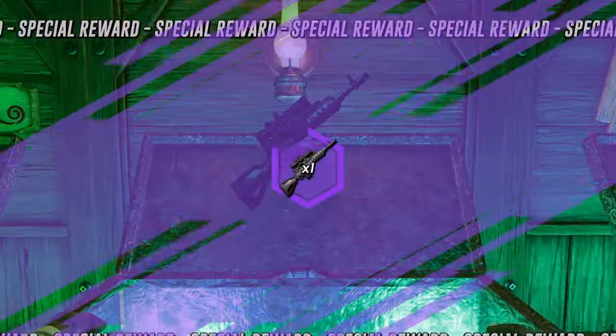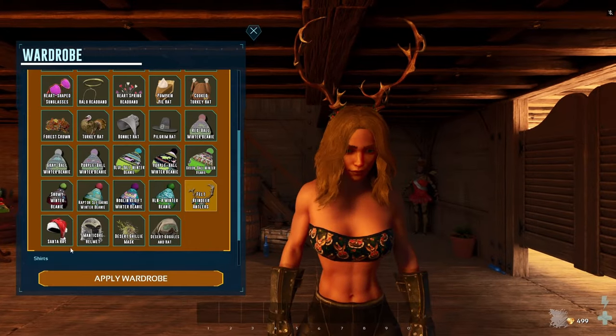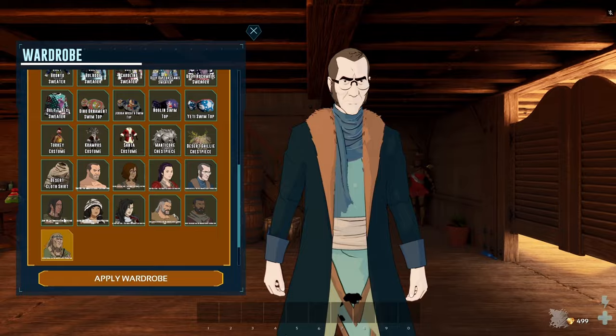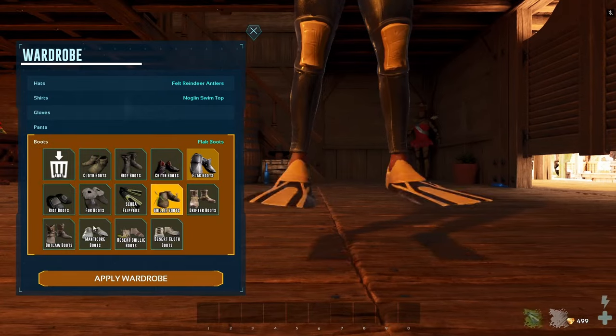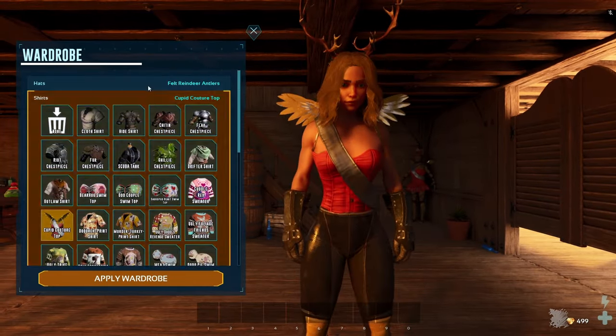Another thing that stood out to me is you can customise your character and dress them up however you like. The skins are completely free, including the Bob's Tall Tales. I'm hoping that later on they're not going to start charging, but for now it seems to be that all the skins in the wardrobe shop are free.